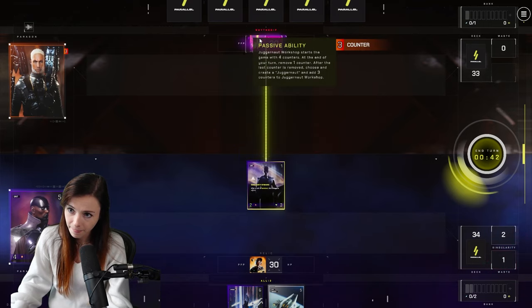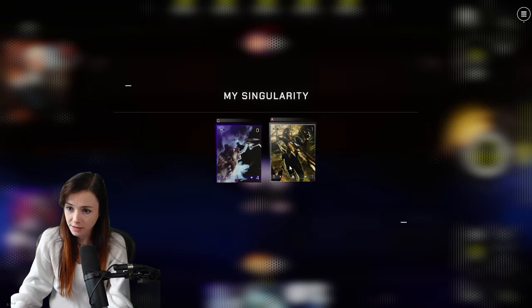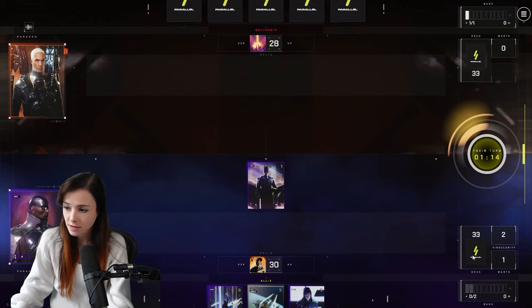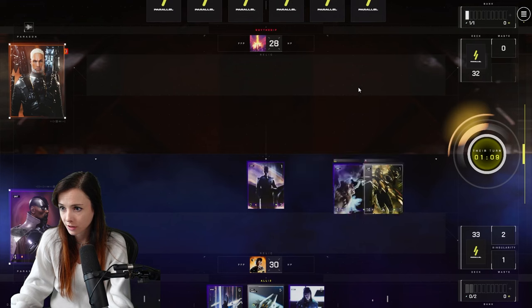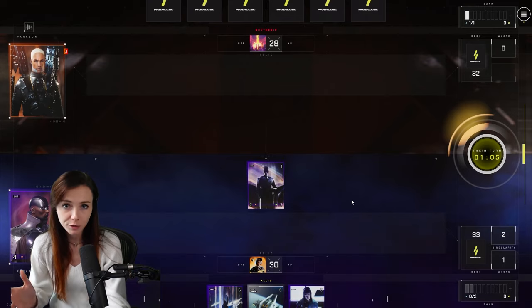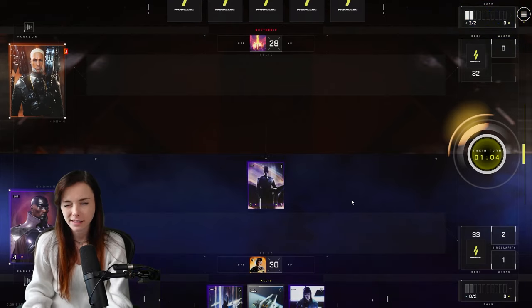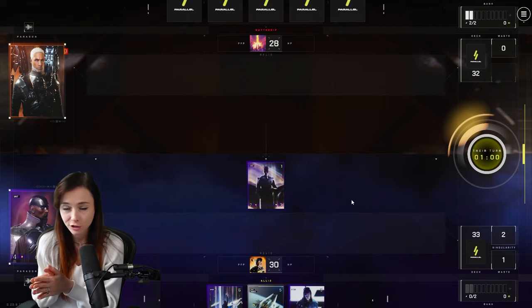Let me get the attack in. You can always check your Singularity here, just like you can check your waste. These two units are in the Singularity, and a lot of cards in Shroud read 'play a card from your Singularity' and different things like that. So it's like a graveyard that you can interact with, and I just think it's so cool. That's why Shroud is my favorite parallel.